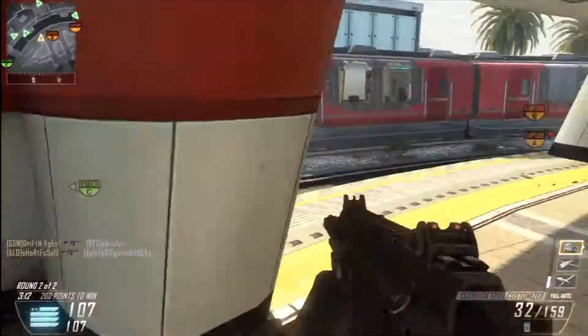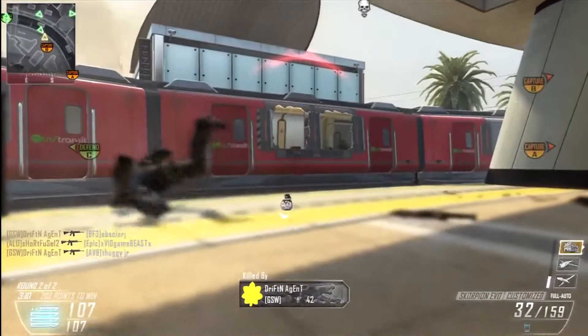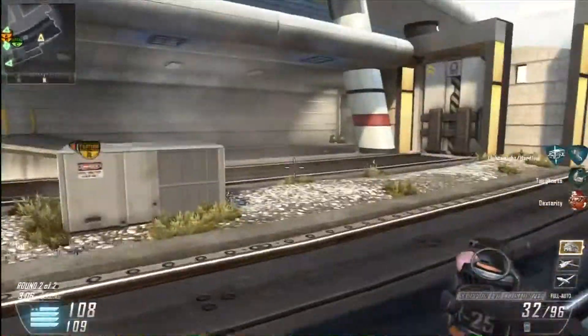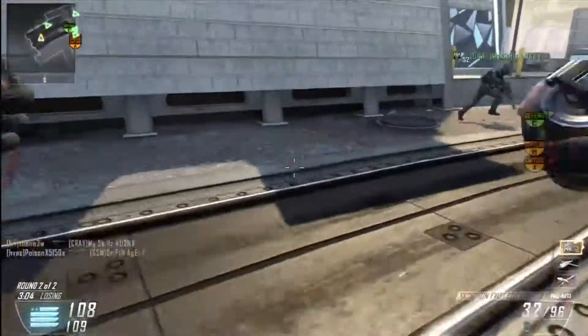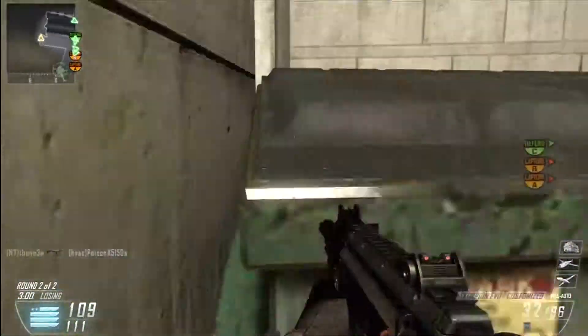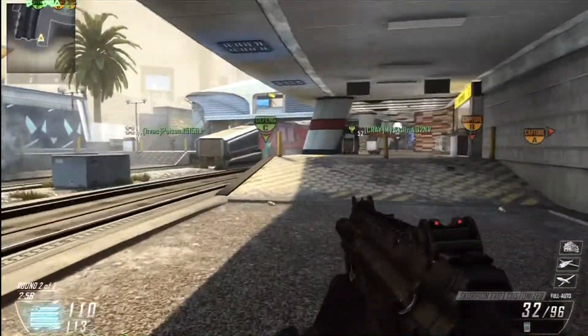But you can also pick up your own care packages from a distance if you feel vulnerable like I do right here. I want to throw down my care package but I don't know where to throw it because I don't want it to end up on the roof. But with this you can actually get it off the roof as long as you can see it. So that's pretty awesome.